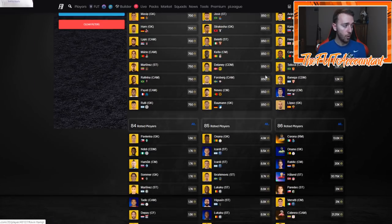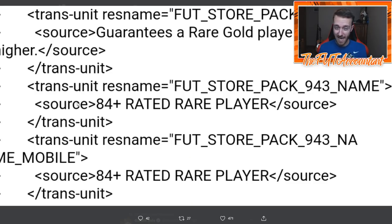Are these prices going to stay forever? No. We're going to be getting pack supply. A new pack was added into the code today — it guarantees a rare gold player rated 84 or higher. In my opinion this is going to require an 83-rated squad and probably like 50 or 60 chemistry. If EA made it anything less than an 83 squad requirement that would probably be cheap, and I think more people would go out and do it if they required an 82-rated squad.